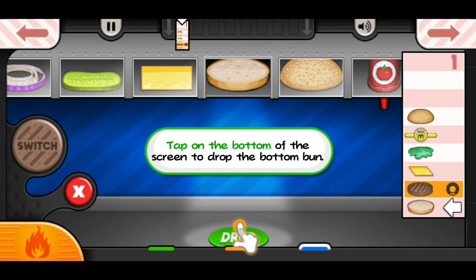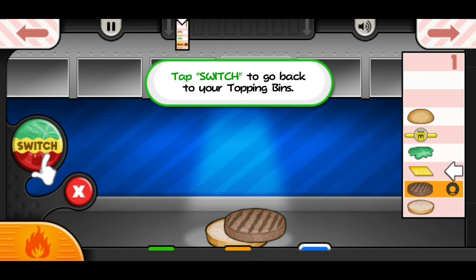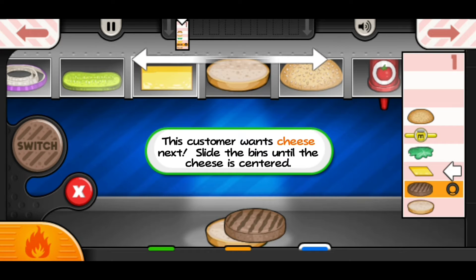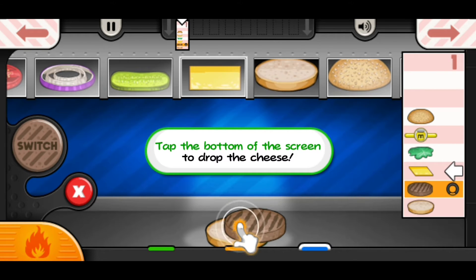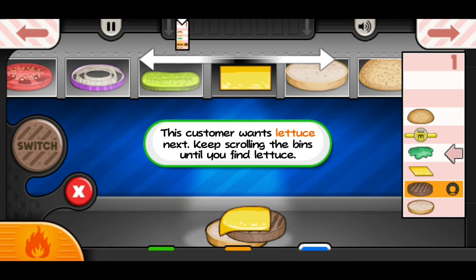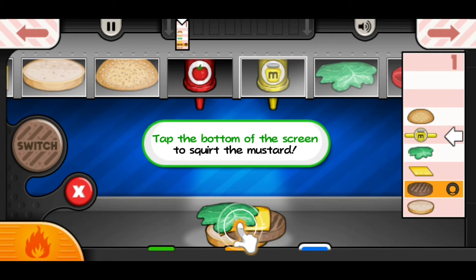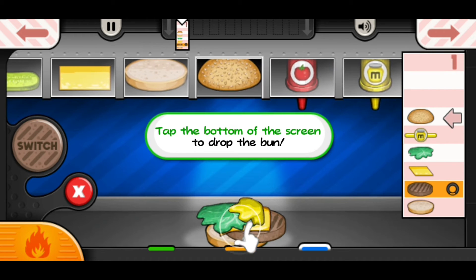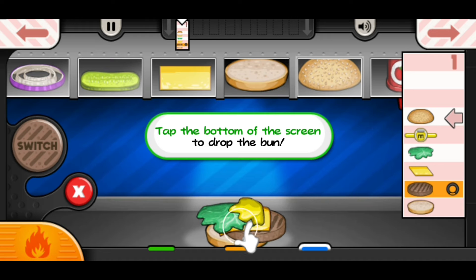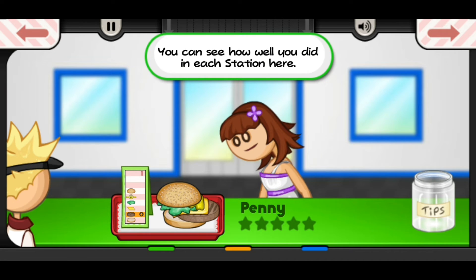Okay, bun goes first and then the patty. Cheese — put that right there. I'm tapping the bottom of the screen to drop the cheese... okay, there we go. Lettuce, here we go. And mustard — I don't know if you put mustard on your burger, I have no idea what's wrong with you. Then we put the bun on top — there we go. Excellent quality.